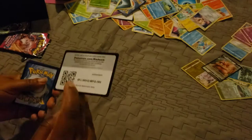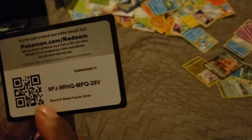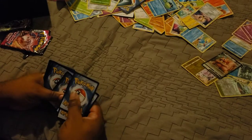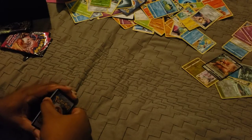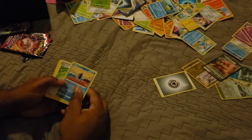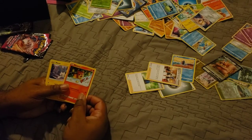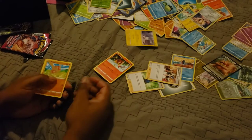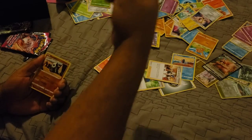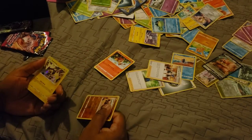Another black code card on screen for you guys - let me know what you get from that code card in the comments. One two four cards to the front - Steel energy, Pilot, Schoolgirl, Chili, Pancham, Minun, Baltoy, Corsola, Qwilfish, Pancham for our reverse holo, and Toxtricity as our holo for this pack.